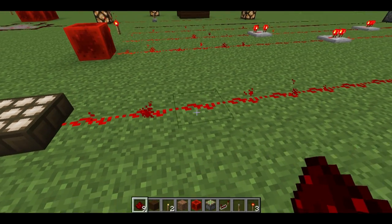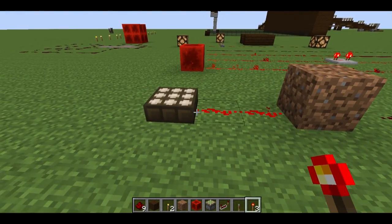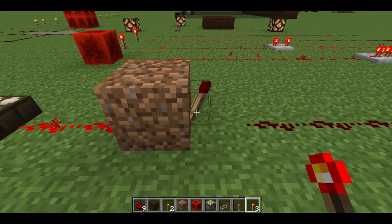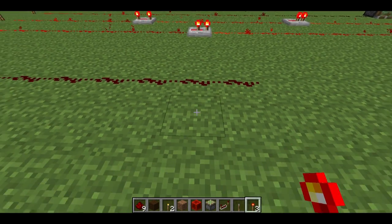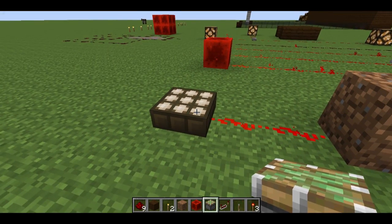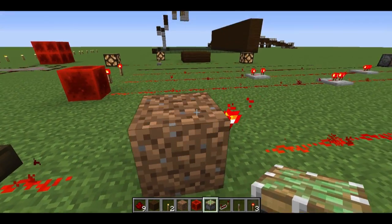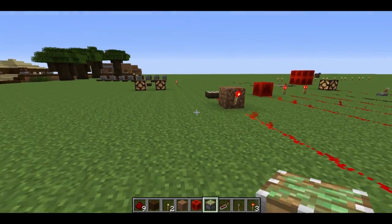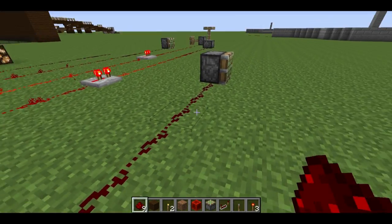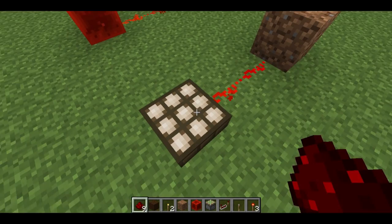This won't work at night. So what you want to do is drop a block and put a torch on it. What this does is the signal coming from the sensor turns off the torch, which in turn turns off all of this. Now that might seem a little counterintuitive, but the minute this stops sending a signal to the block which has the redstone on it, the following redstone turns on. So obviously, when night hits, it turns off the sensor, resulting in a positive charge going to your light — or your piston in this case. That is how you turn a daylight sensor into a night sensor.